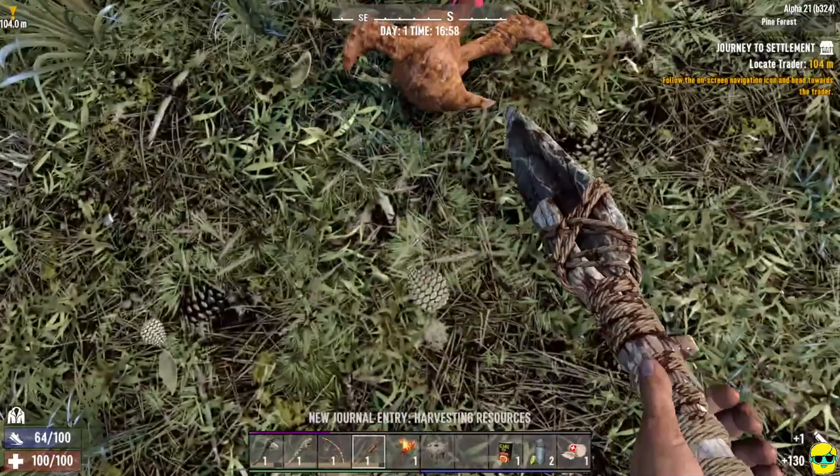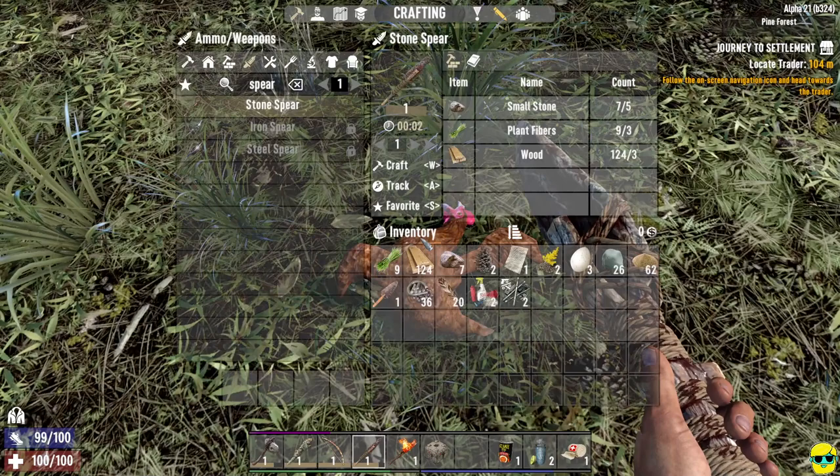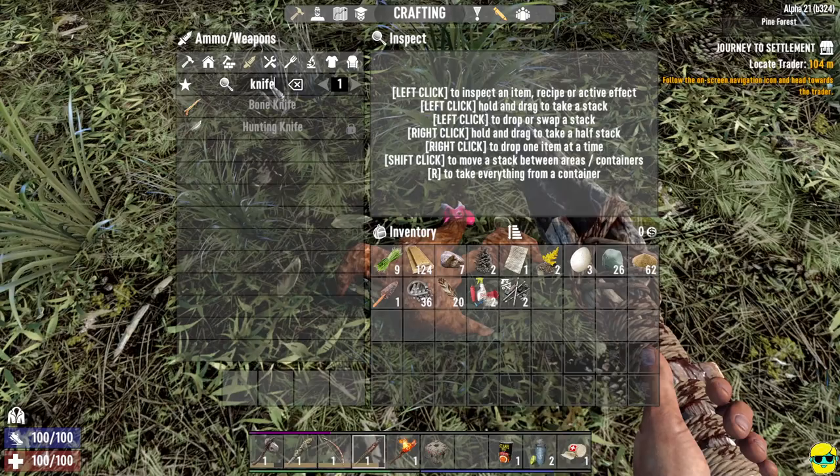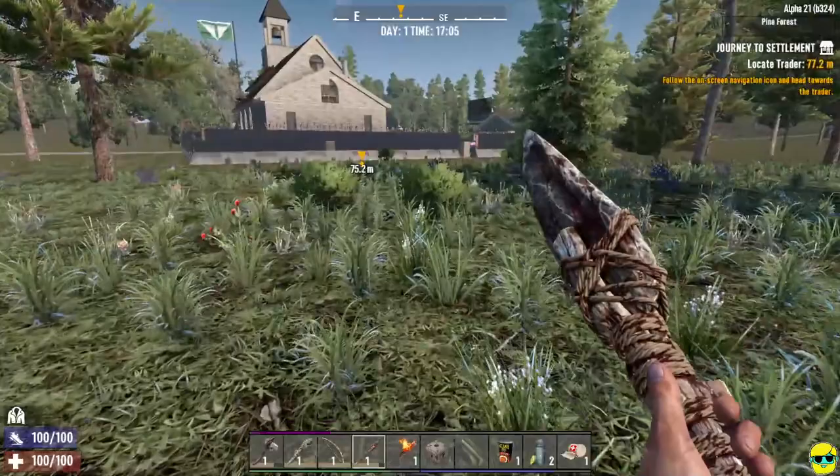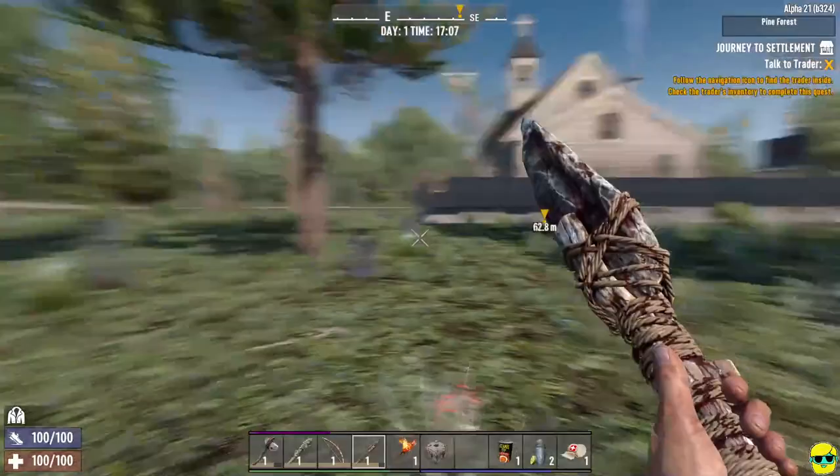There's a chicken. I kill it but I can't actually harvest resources from it without a knife. I need to make a bone knife, but I don't have any bones yet. Unfortunately, I can't skin that chicken until I get some bones, but we'll find bones all over the place.